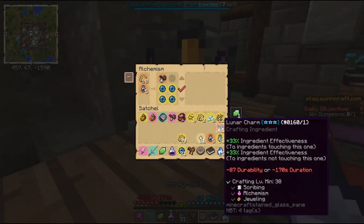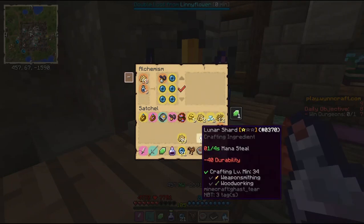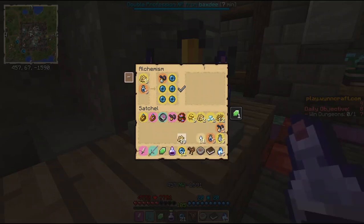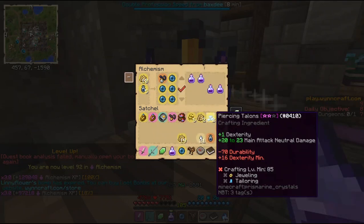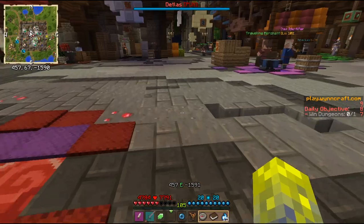Now I will just change this one for lunar charm and this one for weakening catalyst. I will have to change this into tier two and make the rest. I now have five of these potions.